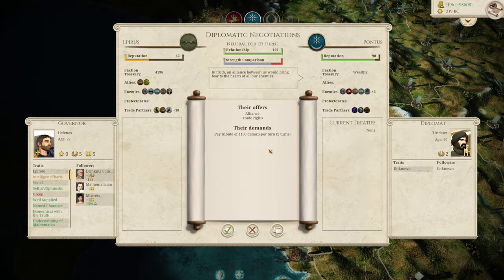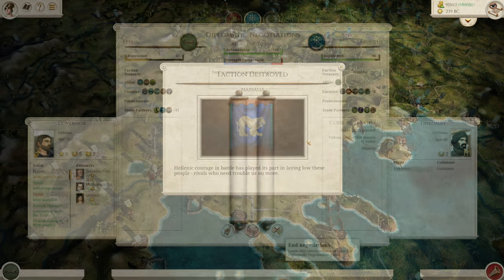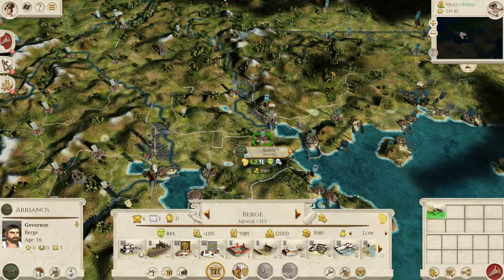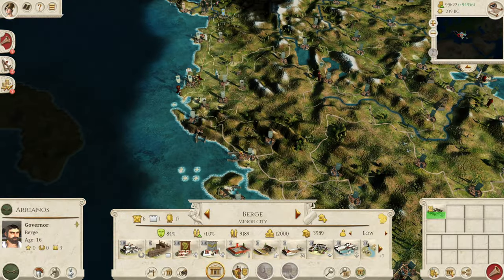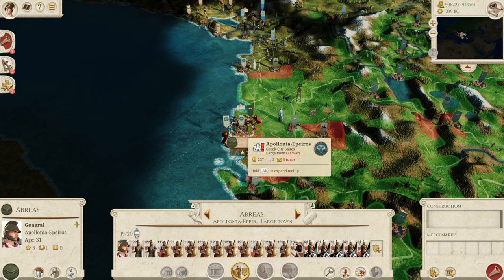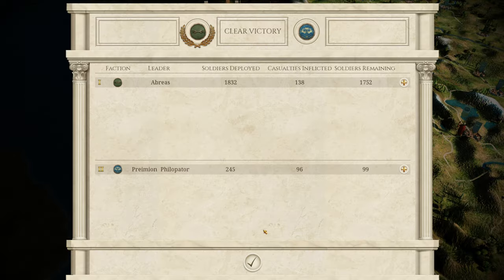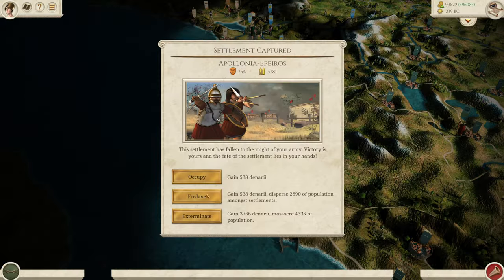Now Pontus wants an alliance and trade rights — we'll take it. For having so long without alliances, we need all the help we can get. Well, there goes Massalia — we saw them at their last breath before. We're going to auto resolve this one as well. No point doing these tiny little sieges.